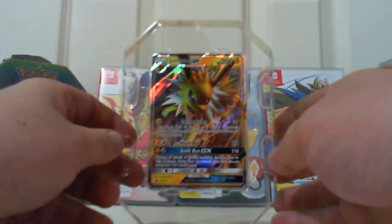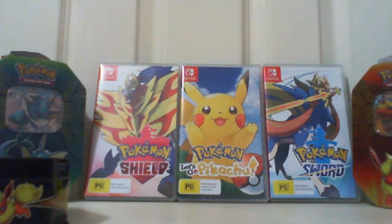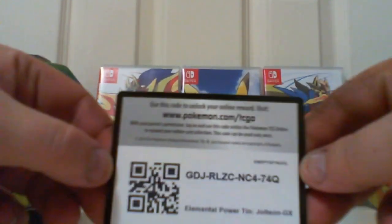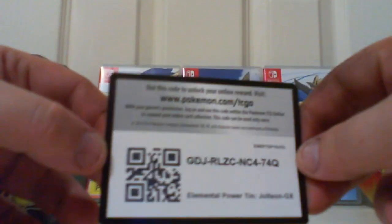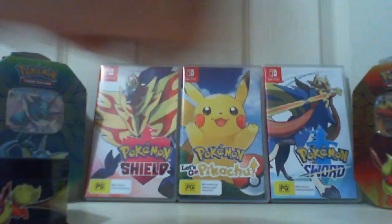So there's the Jolteon GX card in all its glory. I'll put that aside and leave it in there for now. Here's the code card — hopefully you can see it. This is my very first attempt with a new camera that I just got, so hopefully you can see it all right.